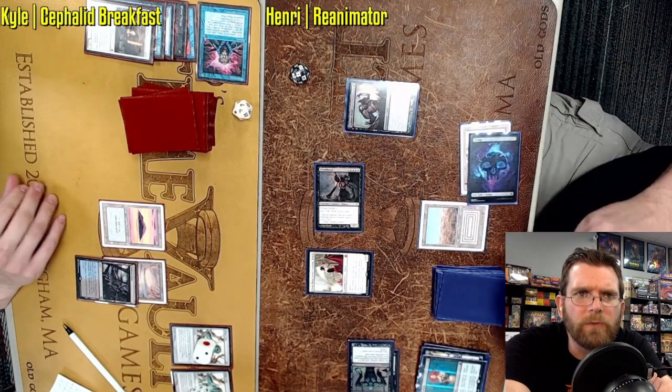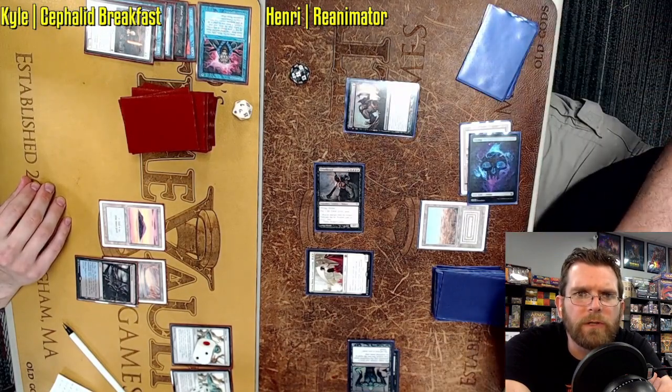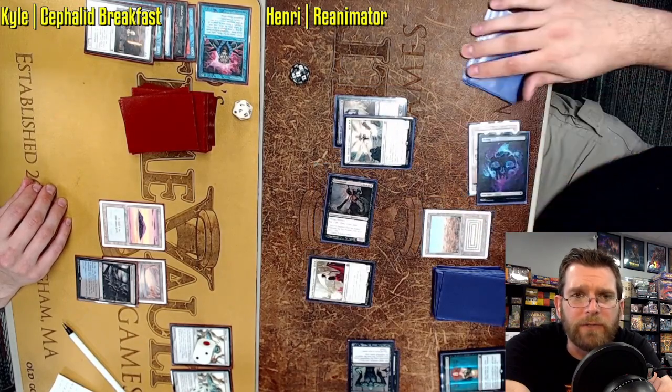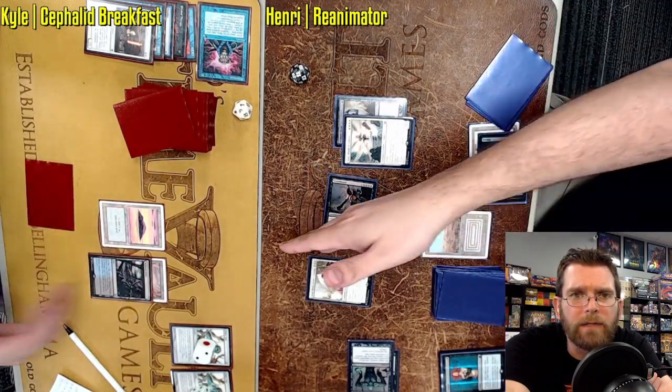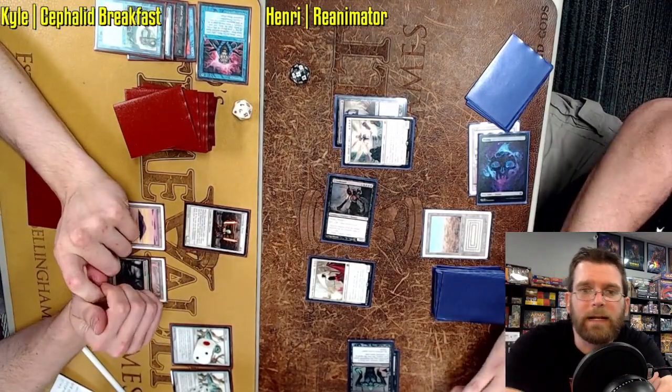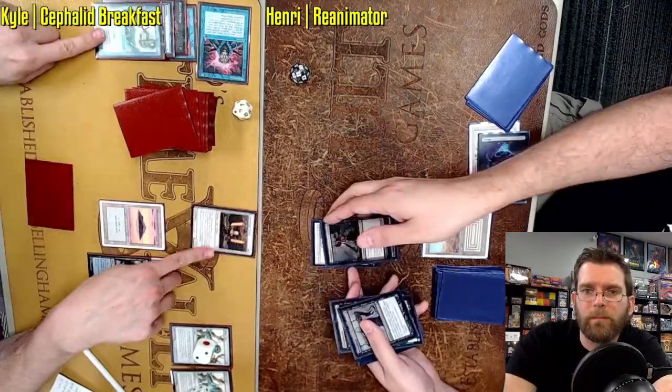Polluted Delta drawn for turn — likely needing to be kept in hand to have a Brainstorm interact. Everything turning sideways, one more swing — it's pretty much just Brazen Borrower, the only card that would give any chance. A single card, we knew it was Stoneforge. Now, Animate Iona — look at these three legendary creatures teaming up. That is going to do it as Reanimator takes down Cephalid Breakfast.